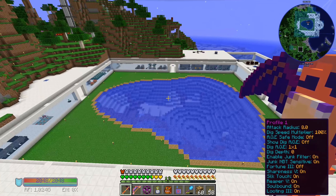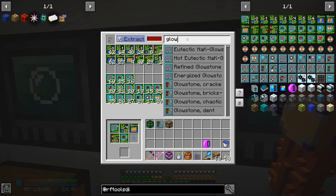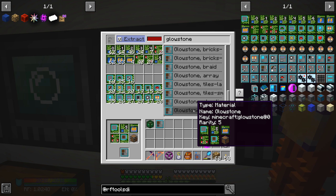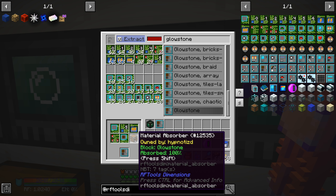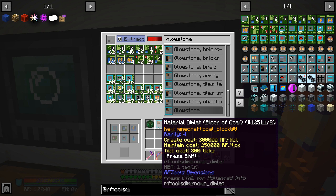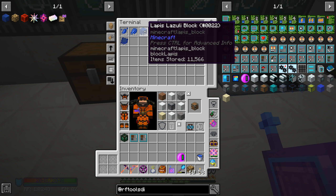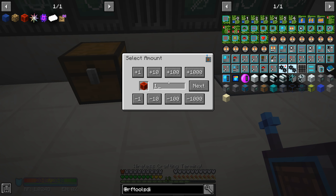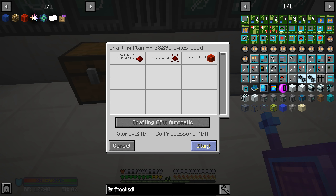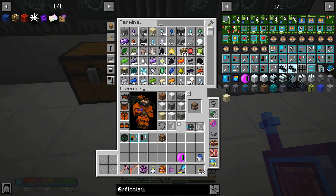I'm going to continue to do this for redstone and lapis. Lapis — we already have a bunch of blocks for that. Redstone, however, I need to tell the system to craft a whole bunch of those. How about 2,000? If it's not enough, I'll craft more later. I'm going to go ahead and do the same thing for lapis and we'll be right back.